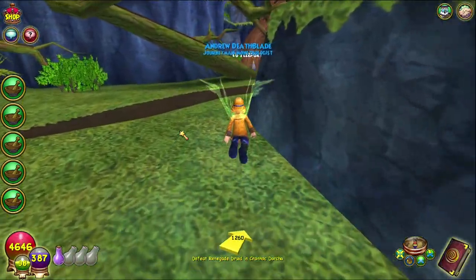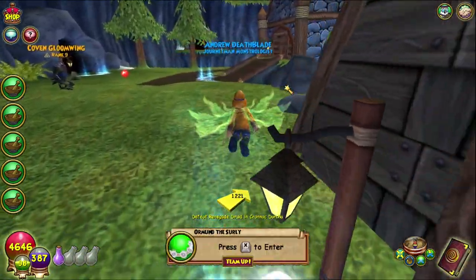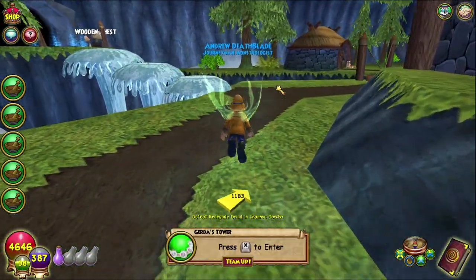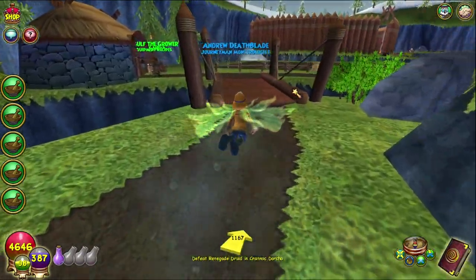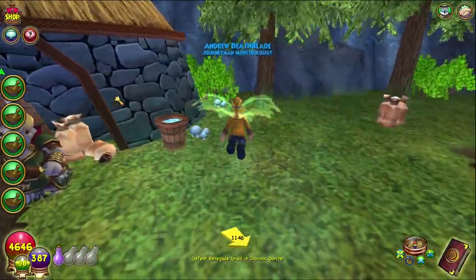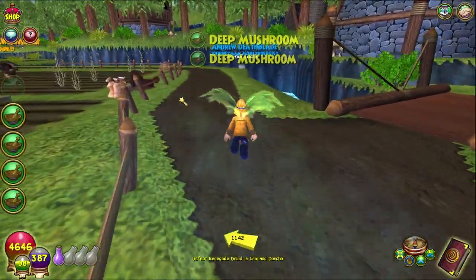Also along here there's a whole bunch of reagents as well. Like ore, for instance, so it's another way to get ore. There's one there, and I think there's another one over here somewhere possibly. Deep Mushrooms are there as well, which is actually really useful — two of them. I didn't even realize that. That's actually really good. I need some of those at the moment.